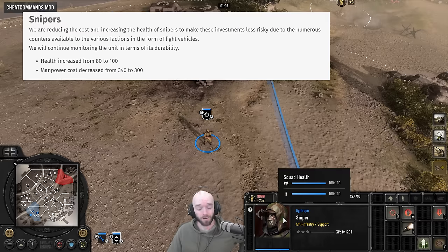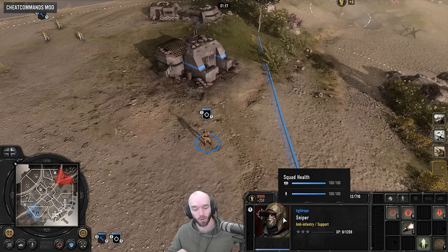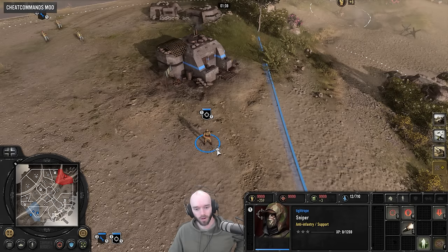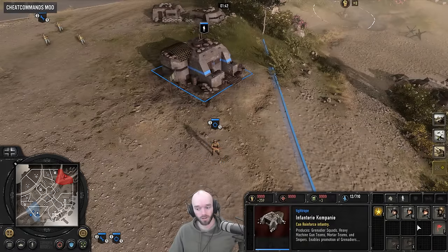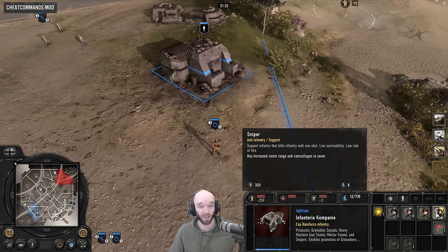Snipers have been buffed — their health has been increased from 80 to 100. Basically, ever since snipers got their target size increased from 1.3 to 1.5, about nine months ago, nobody's been building snipers — they've died way too easily. So instead of reducing the target size back down, they've increased their health. Probably a sensible change because nobody's been building them. On top of that, they also got a manpower cost reduction from 340 to 300. I think snipers are certainly going to be tried out a lot again, and they do have a pretty good rate of fire in this game — if you can just sit there and continuously snipe, they can stack up the body counts real fast.